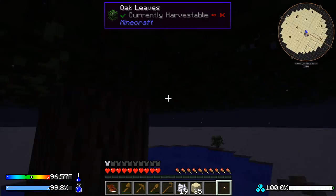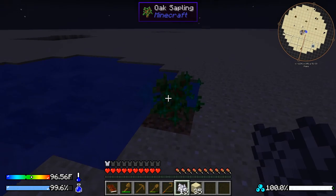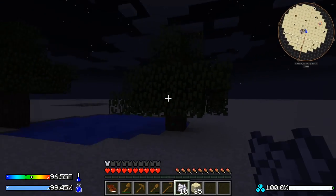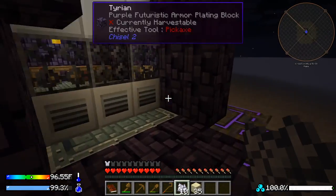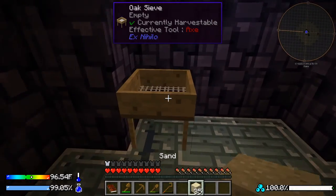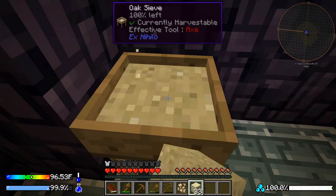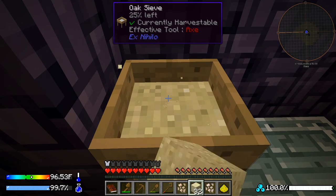Putting the sand in and storing things. We'll also get into composting next episode. Tried to grow a tree with bone meal and it came out tiny — that stinks. Not going to waste any more bone meal on that.